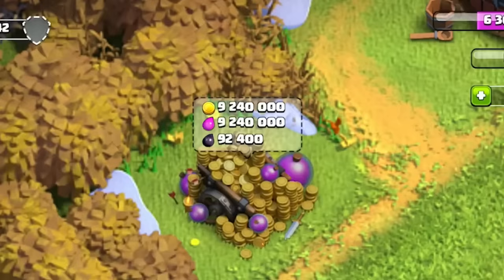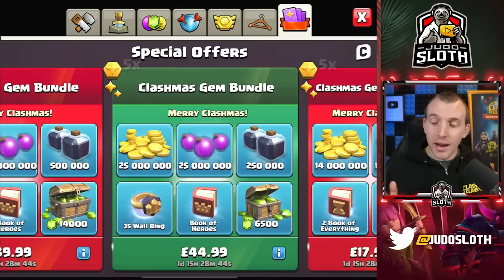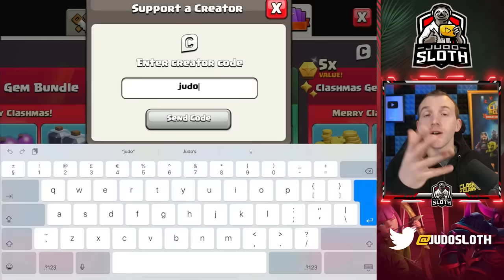The loot cart is always well stocked when you return to an account. Let's press the C in the top right and enter code Judo. That's a way you can support me on the channel before purchases — it is always appreciated.